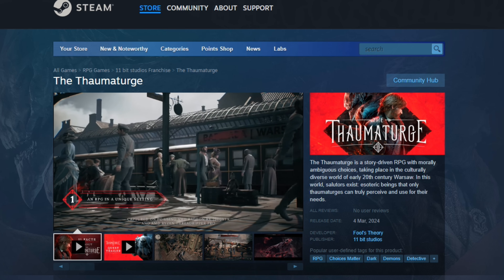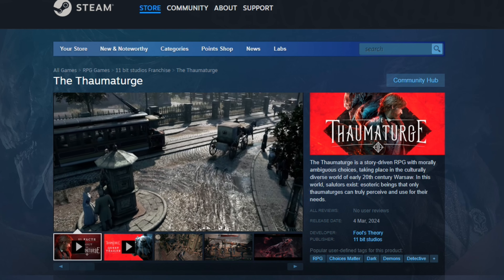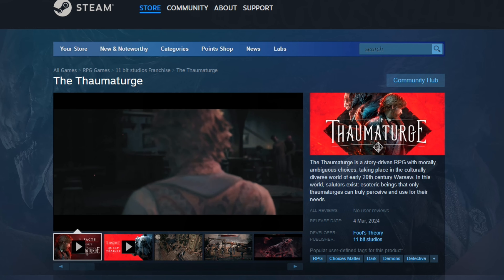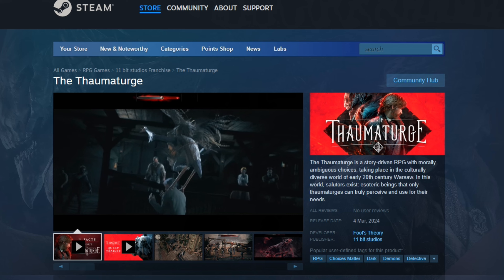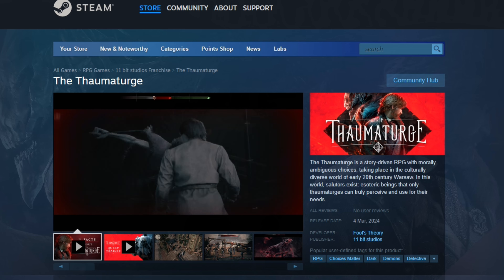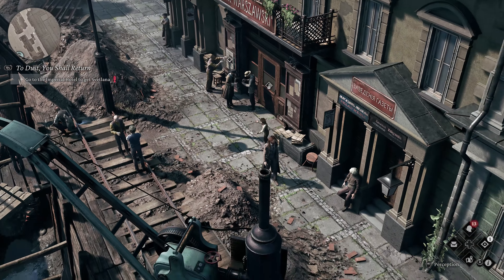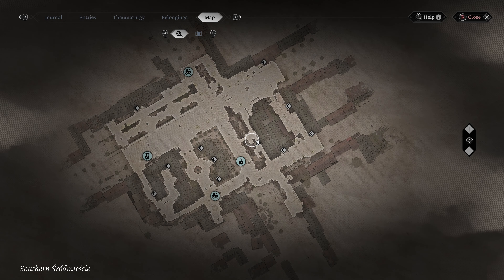The Thaumaturge takes place in early 20th century Warsaw, where different cultures and religions intertwine with each other. Apart from humans, the world is also inhabited by salutars — esoteric beings that only Thaumaturges can truly perceive and use for their needs. And the golem I have painted is one of those salutars. I haven't played the game just yet, I've got a key code for it, so I'll definitely be playing it later on this afternoon when the game comes out fully.